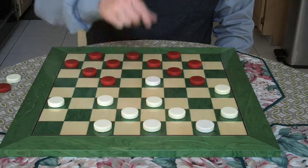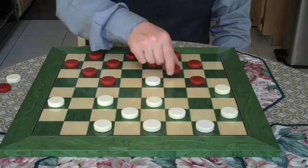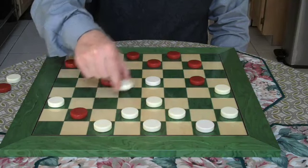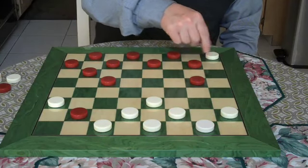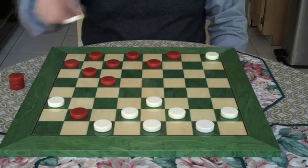I move forward, 18 to 18. Jumps 2. 11 to 25. I jump 2. For the king, please. I crown that piece.